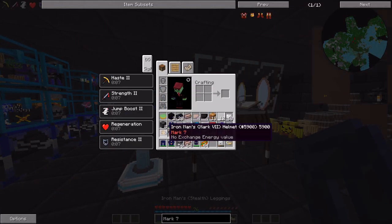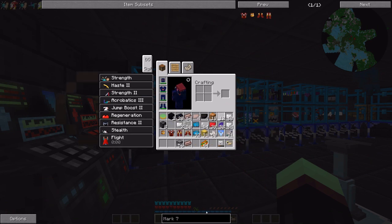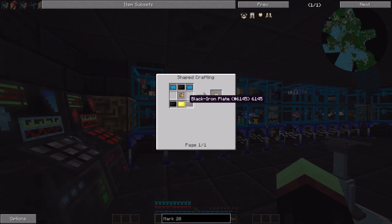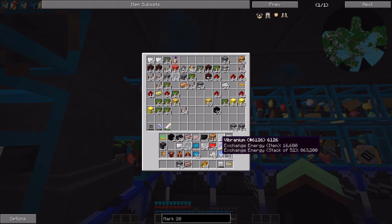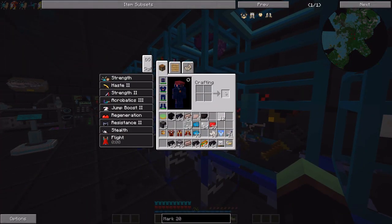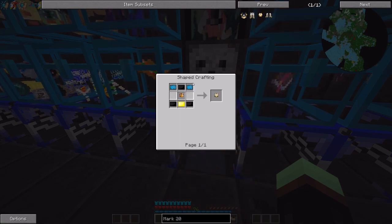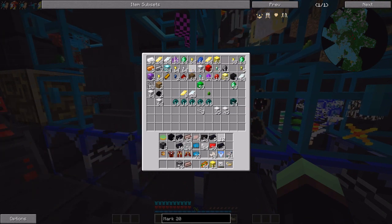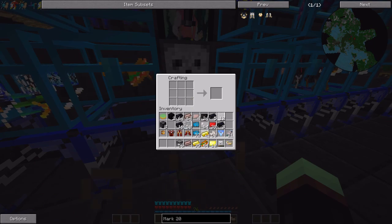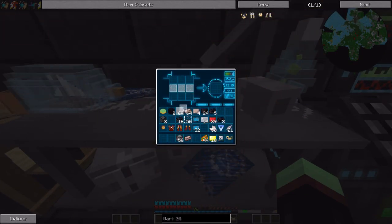Mark 7 looks just like Iron Man for sure, but I'm really excited for what we're about to put on. Mark 20 - the final mark! We're going to need black iron and gold plates. We already have a ton of black iron blocks so we can make these into black iron plates - there we go, 24 of those. We also need gold plates - we've got a good amount of gold we can make into plates, more than a stack. The helmet is going to require two white stained glass panes on the side, the helmet in the middle, gold plate at the bottom, black iron plate, and Stark Tech on the side. There we go - our first piece of the final suit, Mark 20!